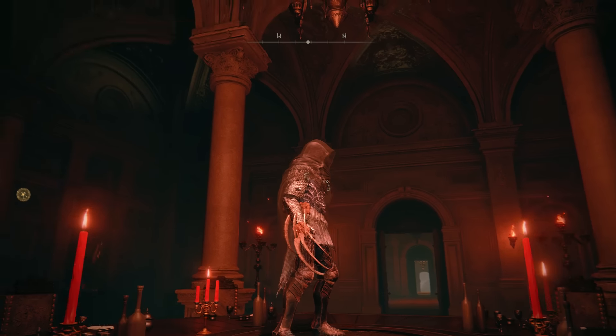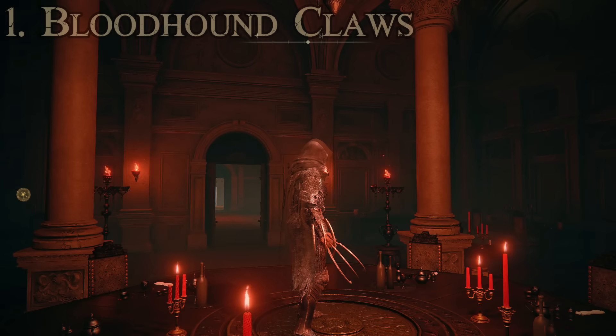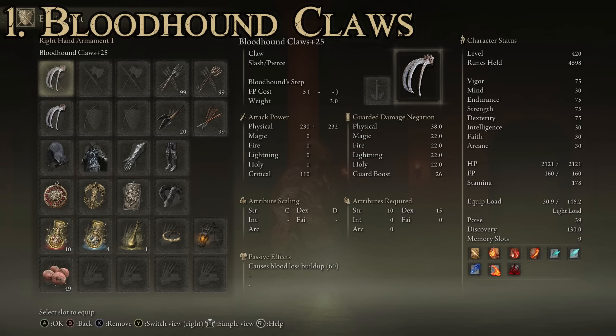For our number one spot we have the Bloodhound Claws — the overall best claw-type weapon in Elden Ring. Stats: max attack power of 572 and average guarded damage negation of 25.3. Attributes required are 15 for dexterity and strength of 10, and these scale primarily with strength with dexterity as a secondary. Passive effect again causes 60 points of blood loss buildup. They are upgradable using Ashes of War, and the special ability is the Bloodhound's Step — basically an upgraded Quick Step in every way. I can't wait to show it to you.